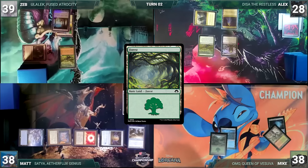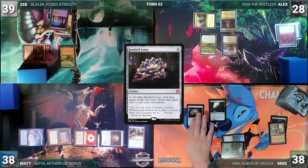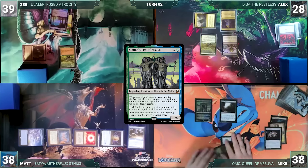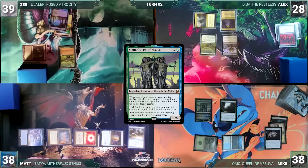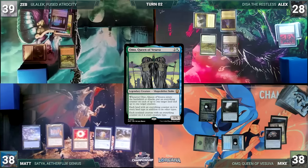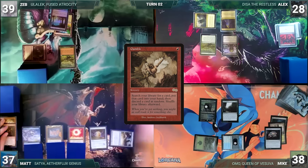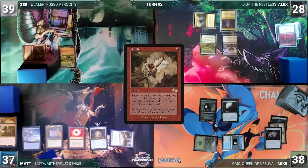Mike draws and plays a Wooded Foothills, cracks it, and fetches up a Forest. He casts a Sylvan Library, a Jeweled Lotus, and cracks it to help cast his commander Omo, Queen of Vesuva. Omo enters and Mike puts an everything counter onto Omo and Hedge Maze. Matt draws, wins his Mana Crypt flip, casts Gamble, fetches up a card, then randomly discards a Dockside Extortionist.